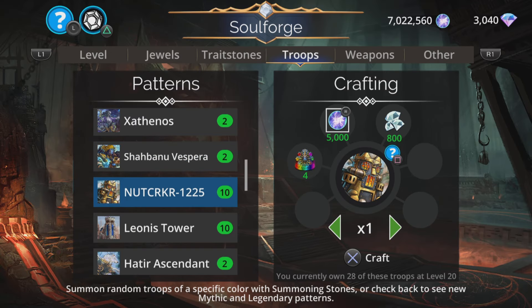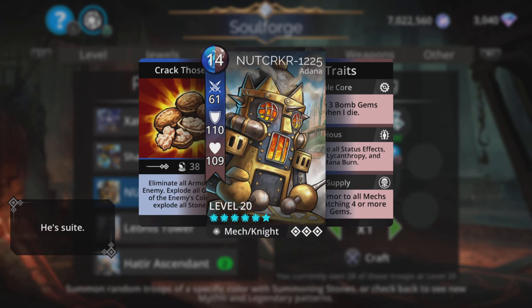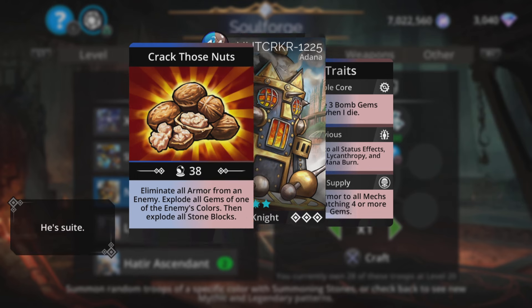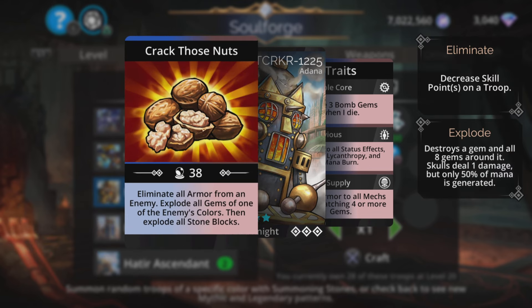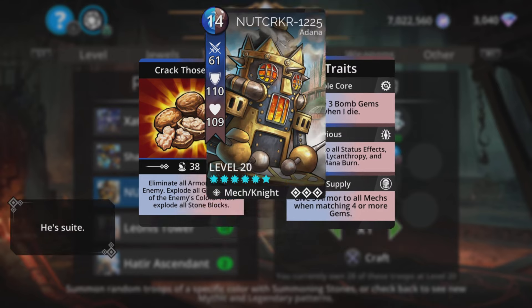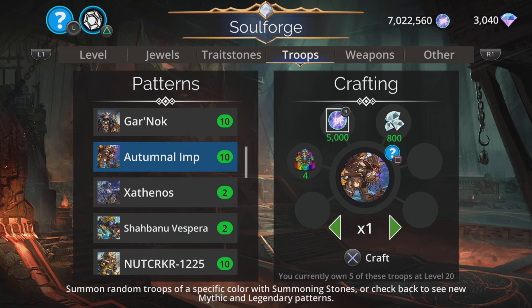Let's just look at these legendaries quickly. I don't usually say to craft legendaries because it's much better and easier to get them from normal chests than mythics. So I would suggest saving your diamonds unless it's somebody really special, like a Yao Guai or a Tesla. First up we have Nutcracker: eliminate all armour from an enemy — really good on those raid boss events and high level delves where enemy stats can go really crazy. Then explode all gems of one of the enemy's colours, then explode all stone blocks. Gives 5 armour to all mechs when matching 4 or more gems, and is also impervious. Pretty actually pretty useful.